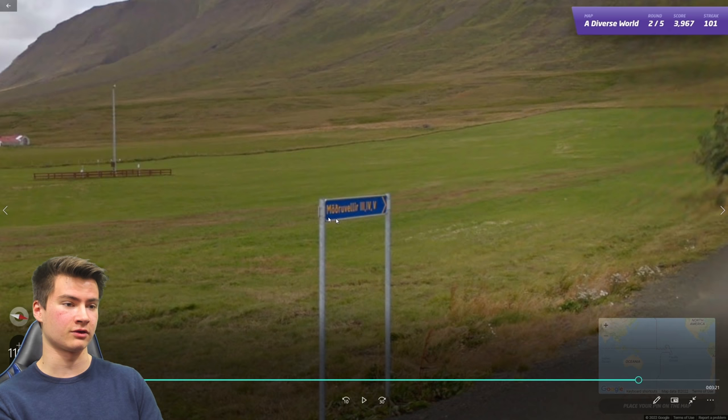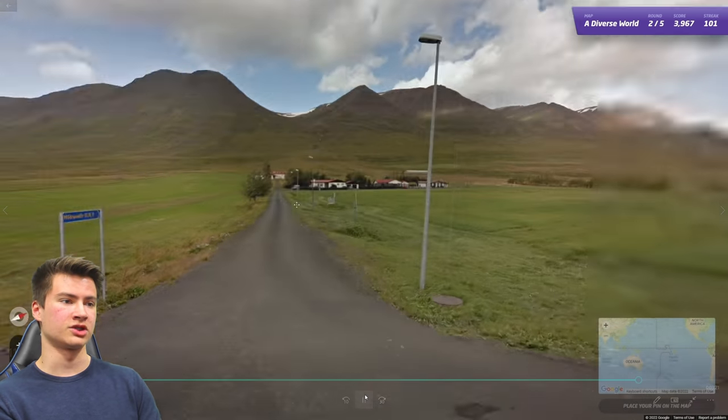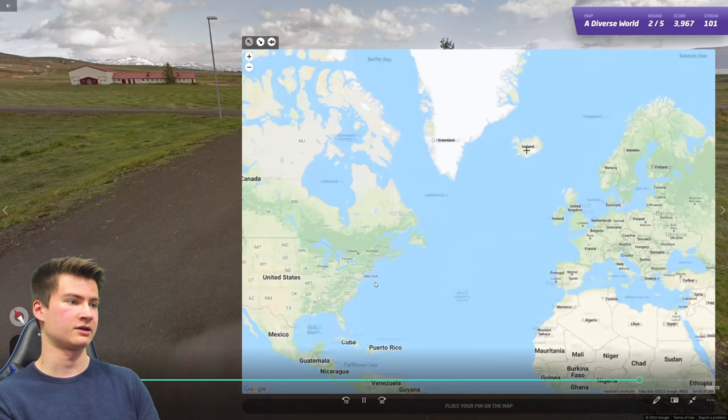Round 102 has an Icelandic road sign and language — 'vellir' is a very common Icelandic ending, and there's a character that makes a 'th' sound. The sign, the language, the long antenna, and the landscape all confirm Iceland.